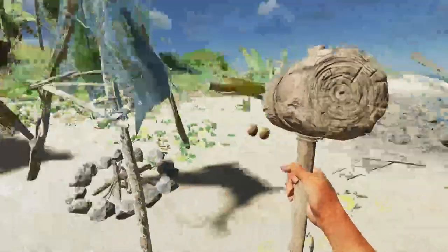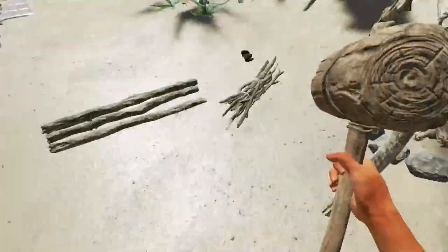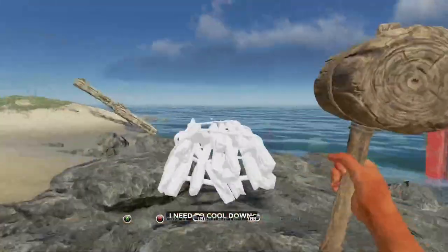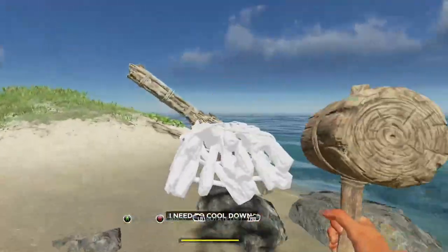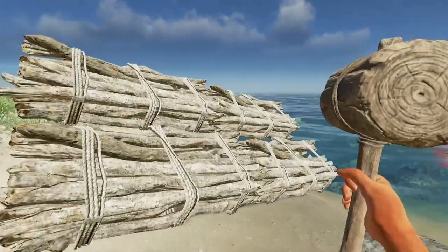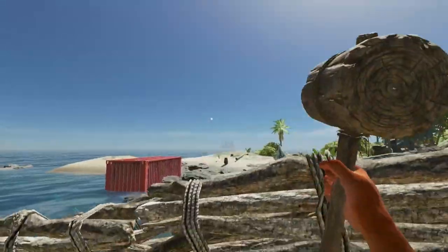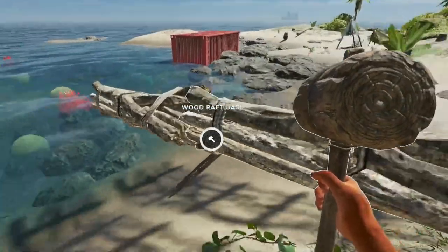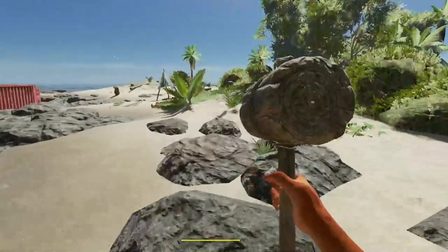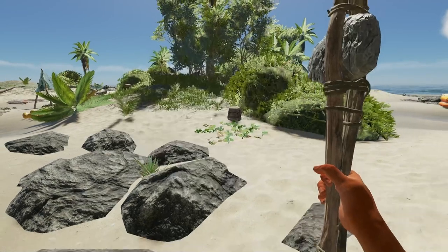Let's make one more rope. I picked up those sticks but it looks like we're gonna need to harvest more sticks. We got one more raft base to put on, then we can start putting the floor on. Looking pretty good! Let's re-center it — there we go. Not exactly perfect but definitely good enough.